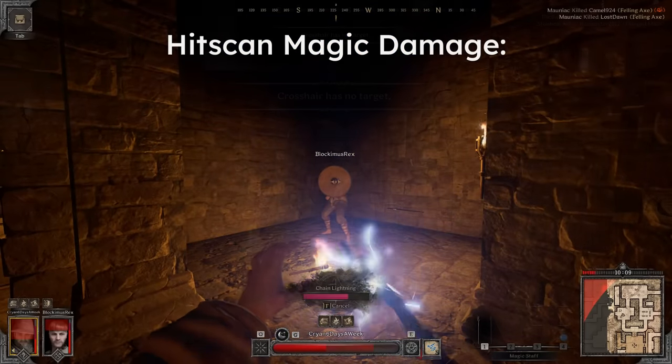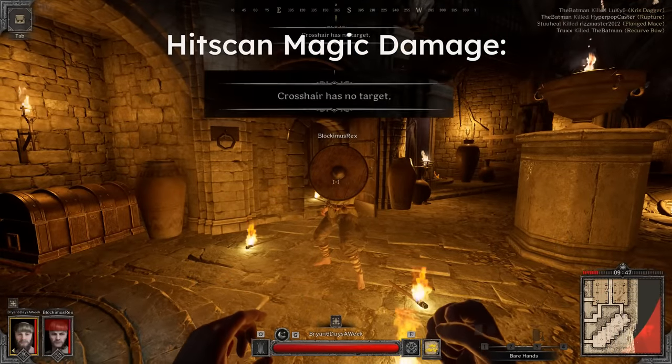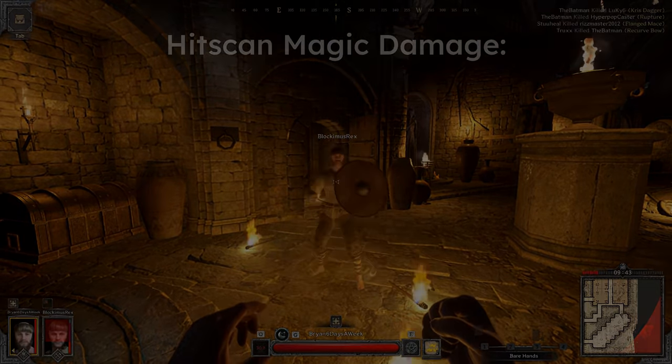In a special case, it's the cleric's judgment. Its original cast can be blocked by a shield, but it doesn't trigger the skill's cooldown, so technically it can be blocked, but the caster is not really penalized in any way.